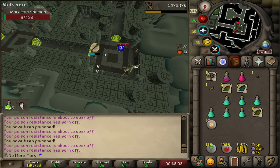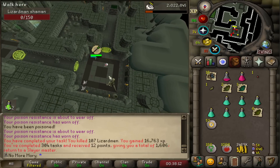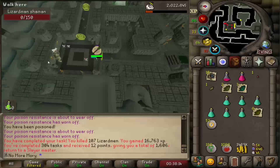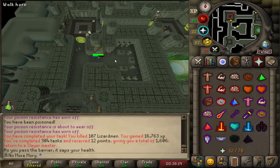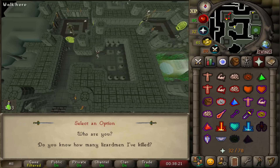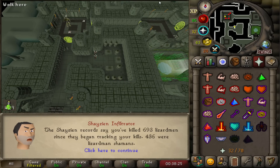We were able to finish the rest of the Slayer task without any craziness. Fire runes to end it off. Killed 107 Lizardmen, and we've completed 304 tasks in a row. Looking at the kill count, we have now killed 436 Lizardman Shamans — almost 10% of the way to the drop rate.